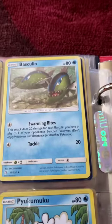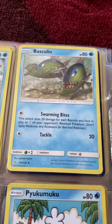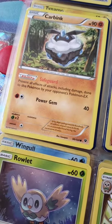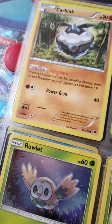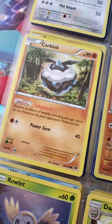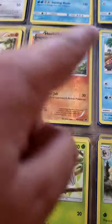I have a Minior — it's the blue-green form, not the red one. I have a Carbink. I've read somewhere that it turns into a Diancie, but I don't know if it actually does that in the card game. Let me know that in the comments below.